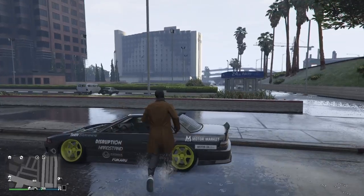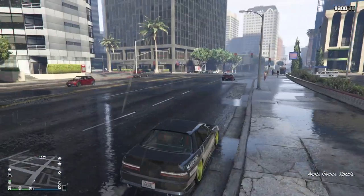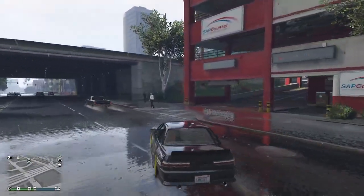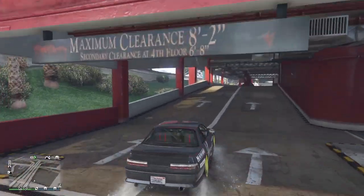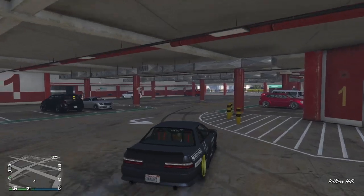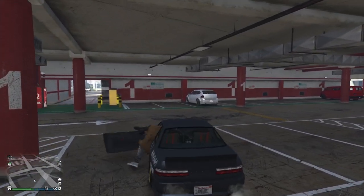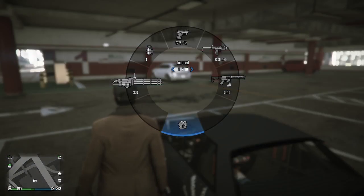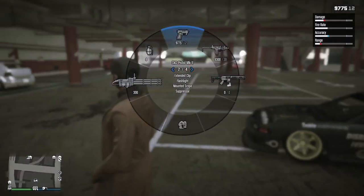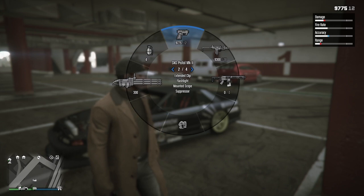It's raining right now, and I was going to drift in the outer parking lot, but some people are gonna say it's easier in the rain, so I'm going to the underground parking area. I was really disappointed when Rockstar screwed up the double clutch because that's when I was really getting into drifting in GTA. What I've been doing is using the SNS pistol — you can probably use anything you want, but since there's an extended mag each clip holds 12 rounds.